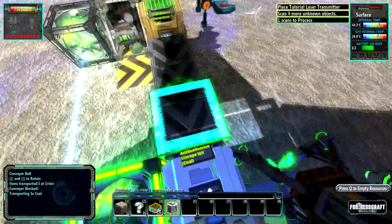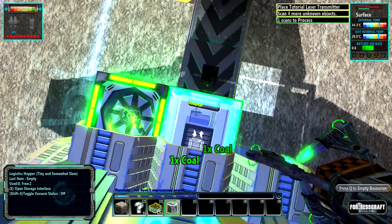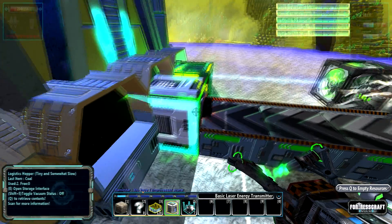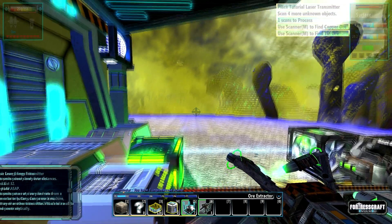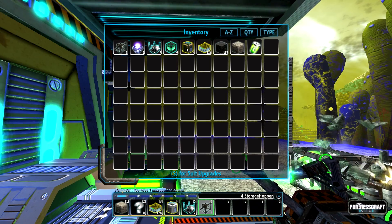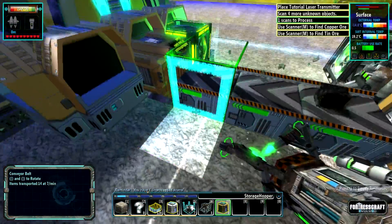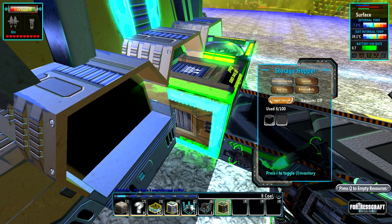What does this say? Oh, it's upside down. Add and remove storage. What? Do I have like some sort of — what's this? Basic energy transmitter. Okay, that's helpful I guess. Or extractor — that could have been very nice. This would be a storage hopper. Oh, I want a storage hopper. Oh yes, that's so much better. Yes, that is much better.